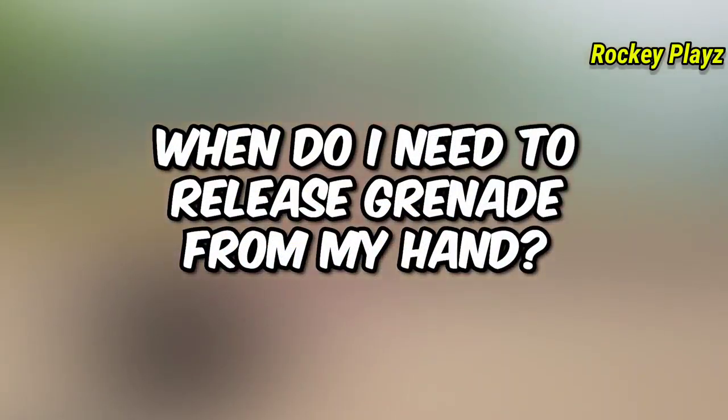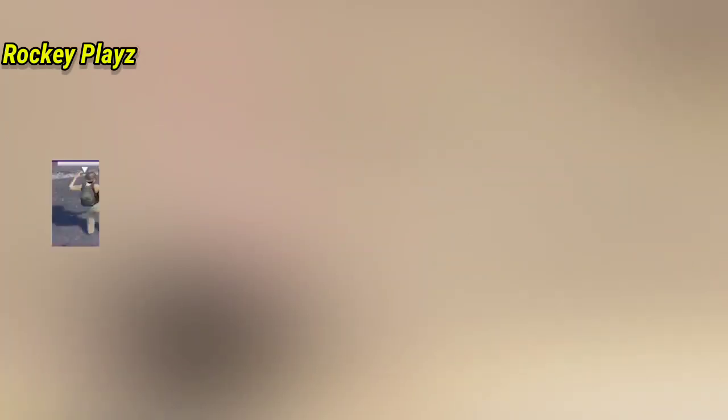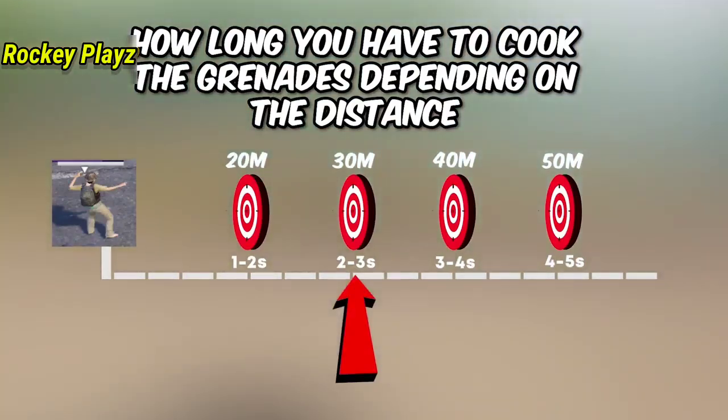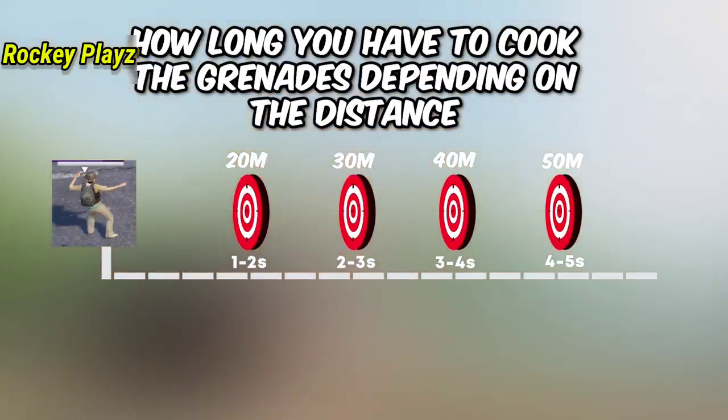When should I release the grenade from my hand? Well, it totally depends on how far your target is. Suppose the target is under 20 meters — then cook the grenade until the timer reaches 1 or 2 seconds. Similarly, if your target is at 30 meters, then you should cook the grenade until the timer reaches 2 or 3 seconds. I hope you understand this method.